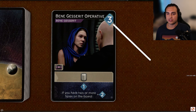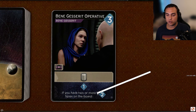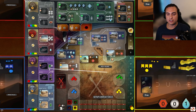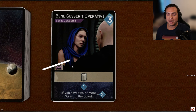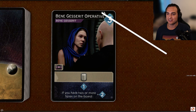Next up, Bene Gesserit Operative, a three-cost card with Bene Gesserit access. It gives you a spy when you put it down, and on reveal, if you have two or more spies on the board, it reveals for an additional two persuasion — three total. This card is incredibly good. If you send it to Espionage, you're getting a card draw and an additional spy — two spies with one action, already meeting the requirement. A card that reveals for three persuasion is so incredibly good for picking up the stronger cards in this game. It only costs three and it enables Spice with Flows late game. I'm going to give this card an A.